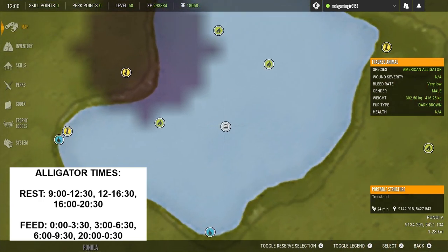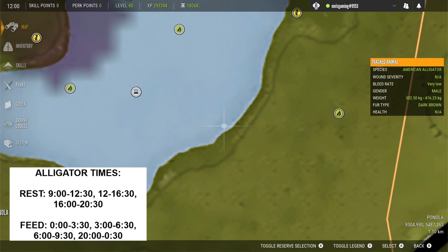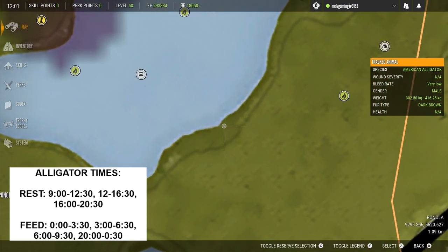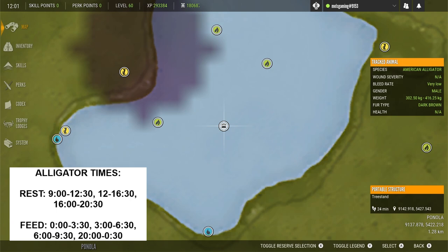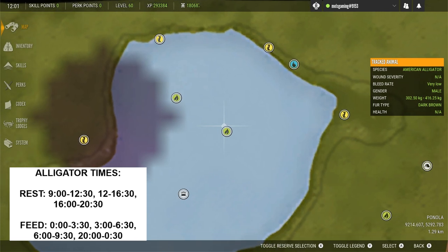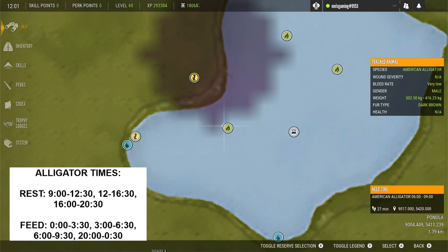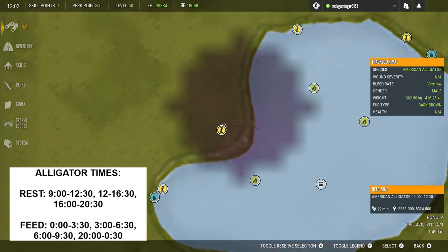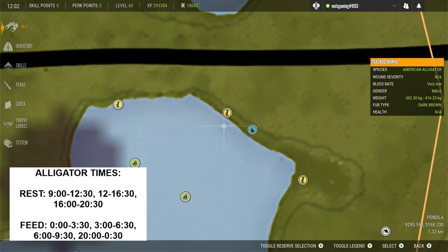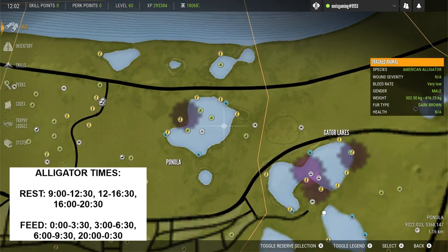Heading up to the couple of lakes where you can find the American alligators — this lake in particular is one of my favourites. But by far my favourite lake specifically for male alligators is Lake Ponola. It's a fantastic, very shallow lake that holds a good number of male alligators. I have a tree stand in the middle of the lake which, if you walk in from this direction, you can walk straight out to — it's so shallow you can just walk straight to it. From that tree stand you can shoot the alligators when they're in the water, either moving to their rest zones or in their feed zones. I'll go into more detail about hunting this spot a little later on in the video.